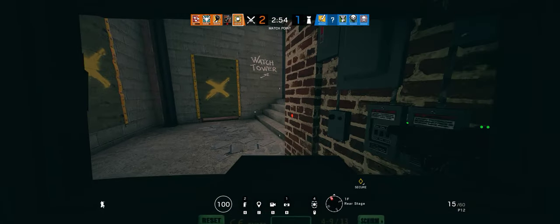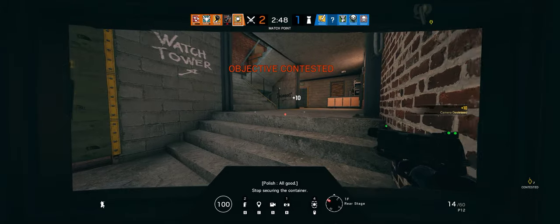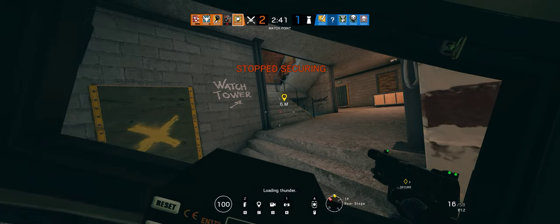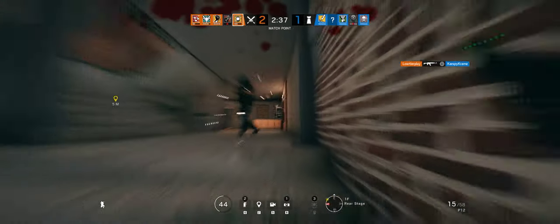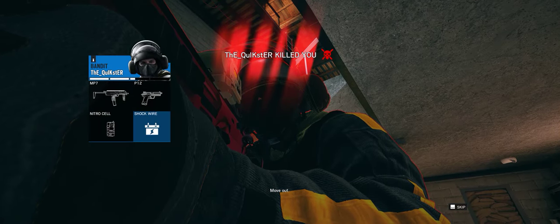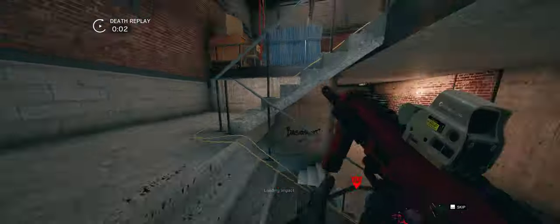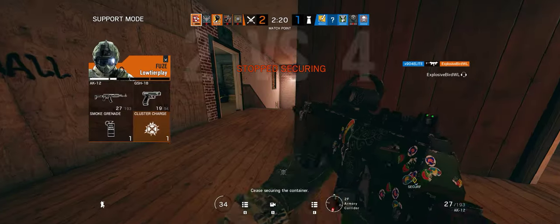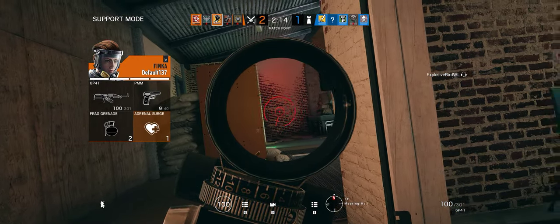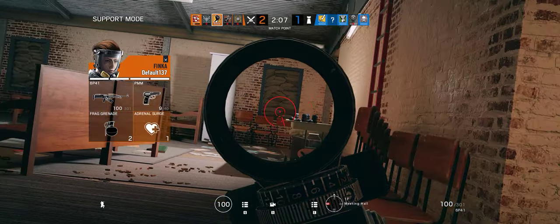Hatches are reinforced. Secure the room — protect the bio-container. She's on the stairs. Bandits should have been blinded. There's so many of them — I downed one. Where, where? In the basement. One of them got downed.